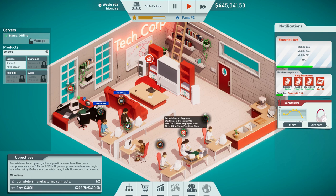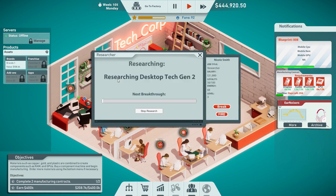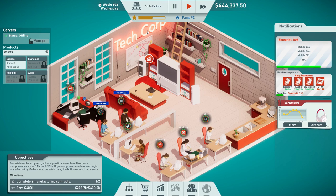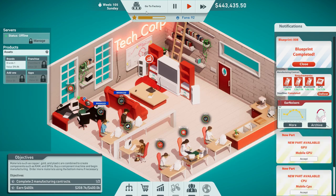Our researcher should be just about done — you can research desktop tech gen two already. So we're about to finish our GPUs — see how much money we make, this should profit us a good amount. Go to the office. Complete two manufacturing contracts and earn 400K — so that should give us 400K once we deliver this. Yes, there it is!